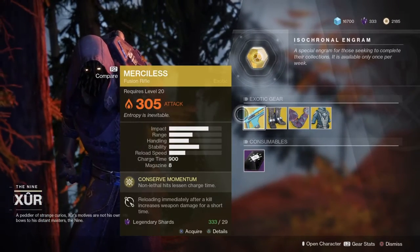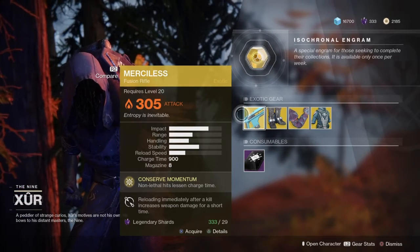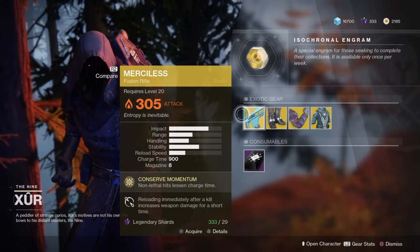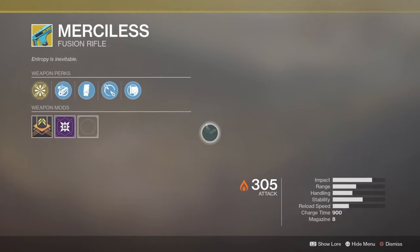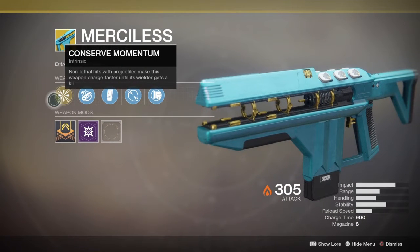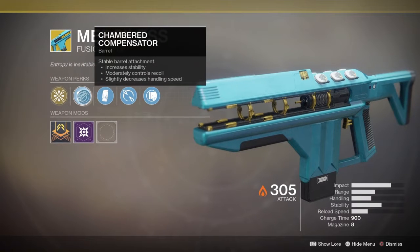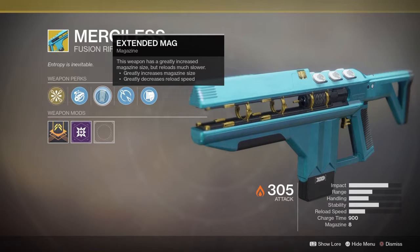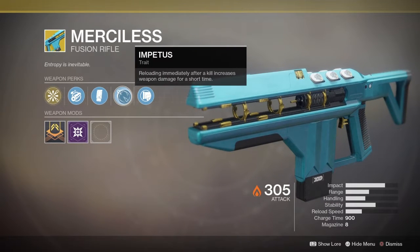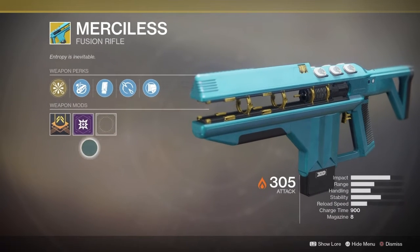Now for the good stuff — Merciless! If you do not have this weapon, you need to pick it up. This is a boss killer. It is awesome, I have it, I love it, you got to get it. Most people start chatting away about what perks they like, but you're the one buying it. You have your own way of fighting, your own preferences, so I'll just let you look at it and make up your own mind.